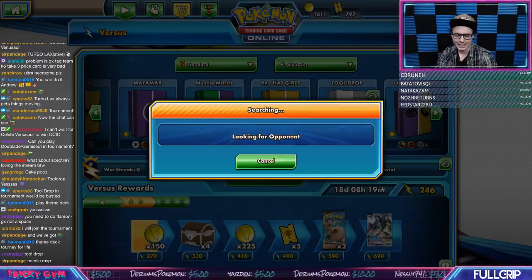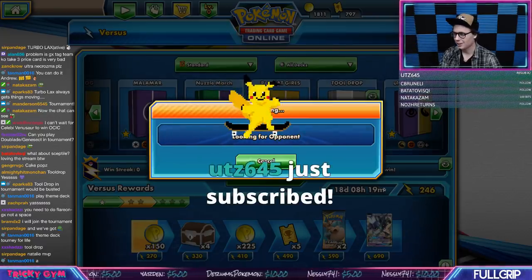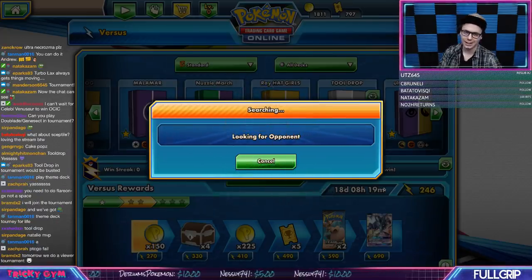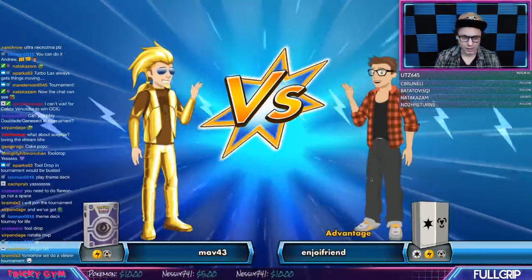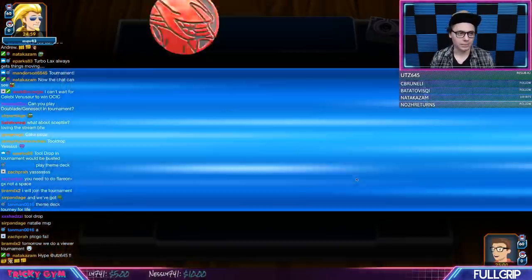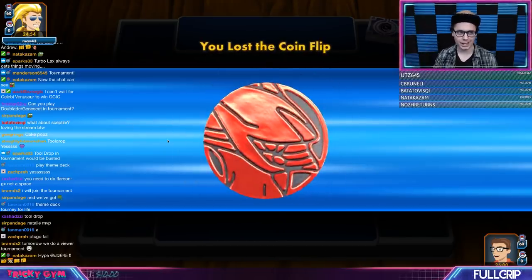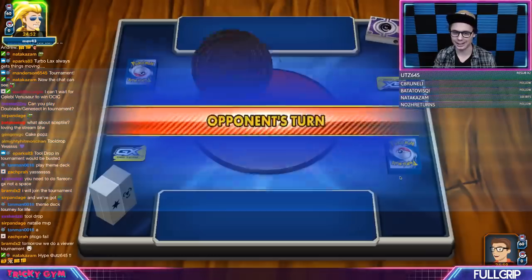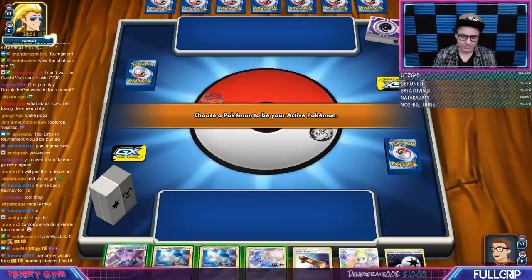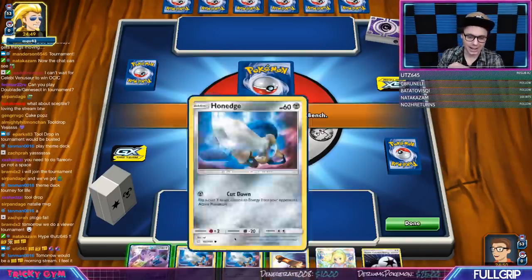Third month you get a brand new badge — you can see some people in the chat with their nice Weavile badge. I feel like I've played against this guy before — maybe not. We've got an incredible starting hand honestly, just about as good as it gets. We fixed our deck so we no longer auto-lose to Ultra Necrozma, which is very good.